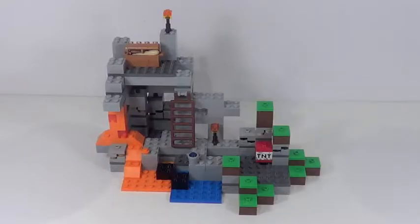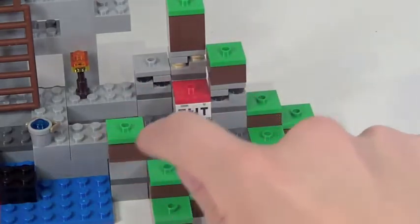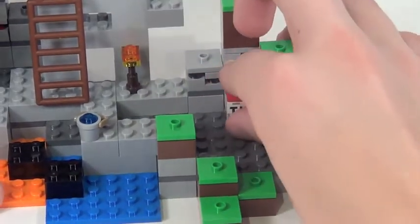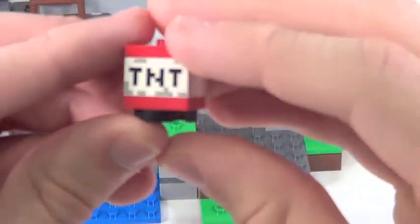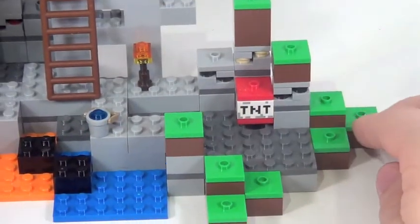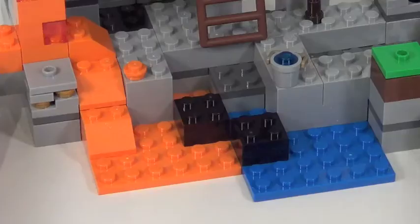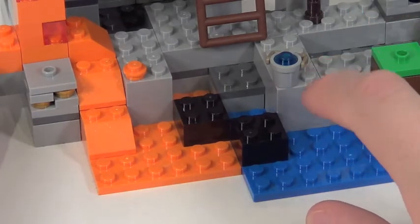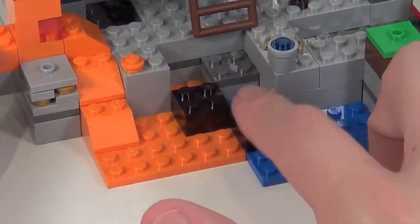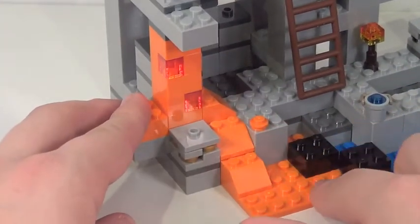We'll start with the left side, which kind of represents some of the outside world. There's definitely lots of grass going on here which actually looks very cool. I love the use of these blocks — they look very Minecraft-y. Moving into the actual cave, you have a TNT brick right here which is very cool. It actually has two printed pieces which I really like. And moving into the actual cave, it's got a pretty cool design. There's a small little bucket piece which I'm not a huge fan of because it is very curved, and of course everything in Minecraft is very pixelated. We do have the lava and the water kind of meeting right here with these black bricks, which is very cool.